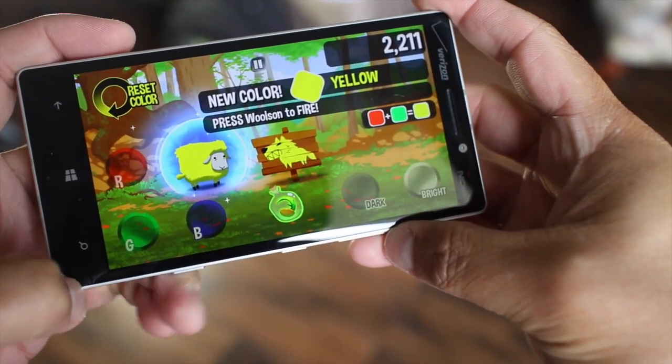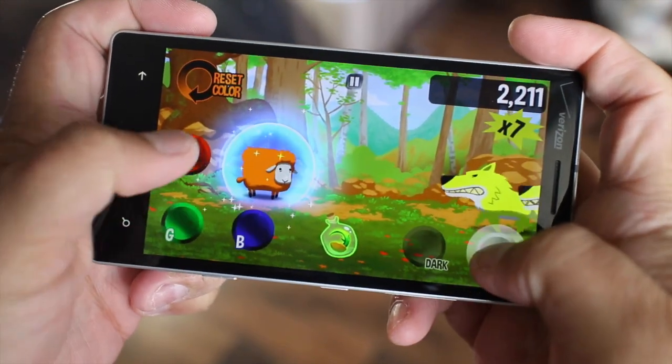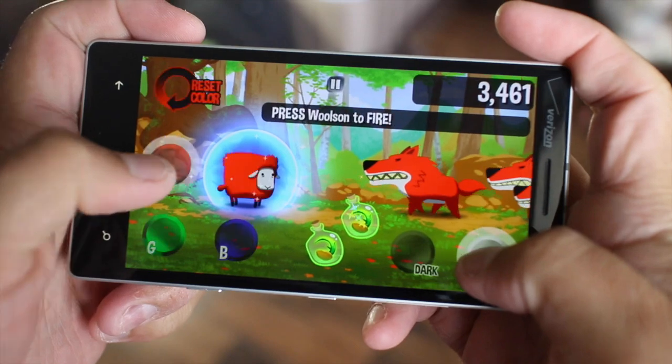Alright so let's continue playing. Round three is now beginning. If you hit multiple wolves you get a combo. So let's do that — bright red.